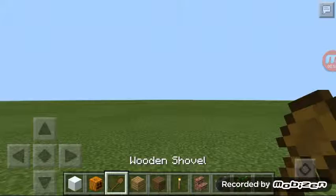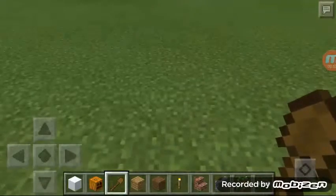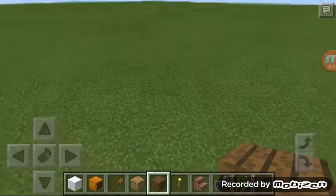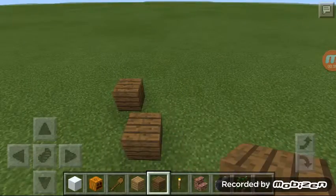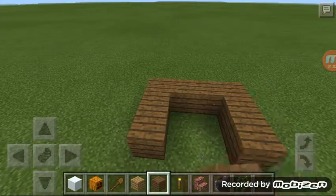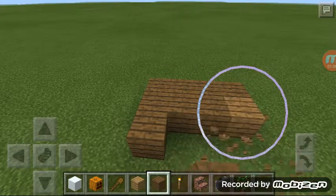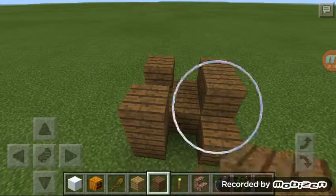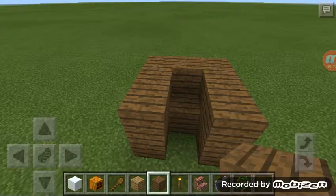I'm doing this in creative right now so I'll just use some wood. Build a little thing like that — just build a little structure like this.